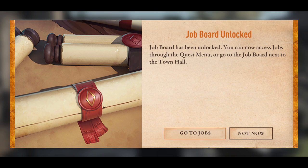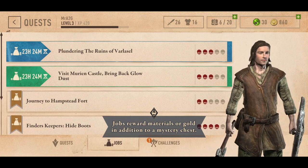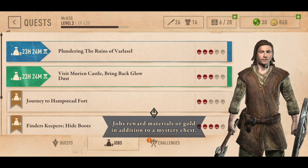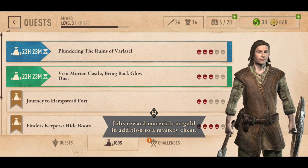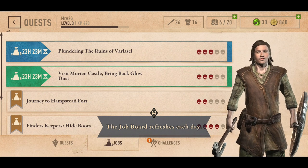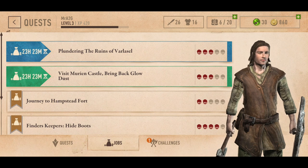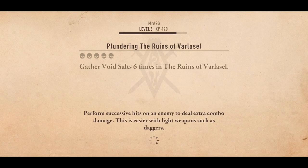Let's go to Jobs and see what we've got. These look about as hard as each other — jobs refresh each day. Let's go to the ruins, start it and see how we go. It's a three-skull mission — we should be okay, hopefully.